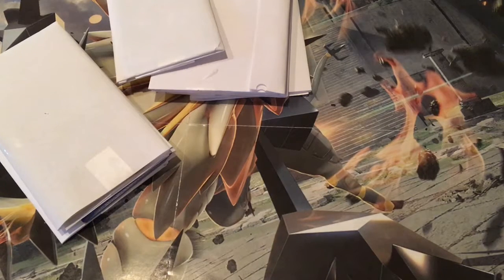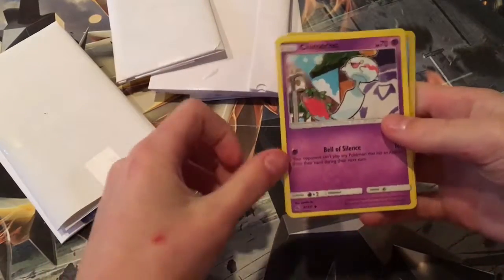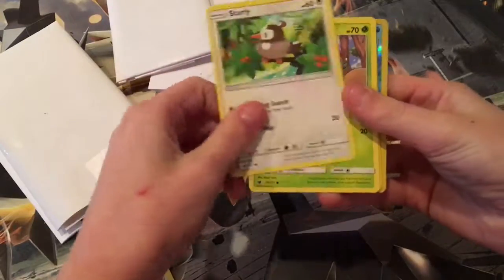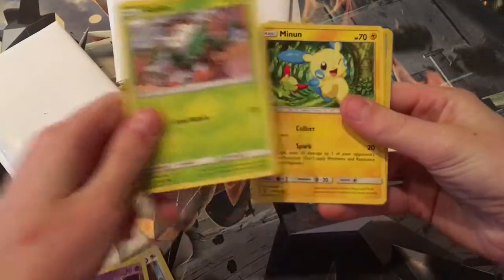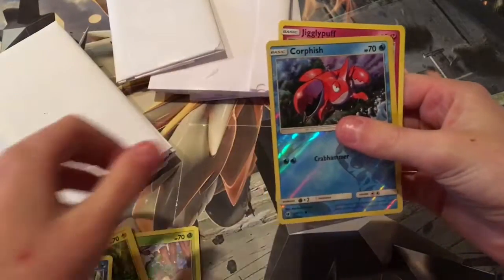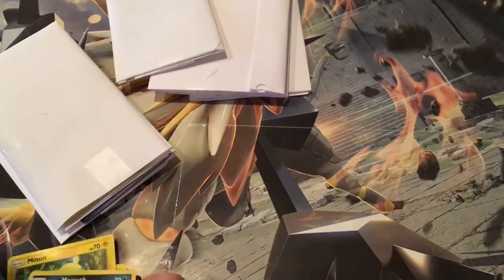We get to keep whatever card we get. So we have a Bumblebee, Chimecho, Nemo, Starly, Skiddo, Minun, Lola, Meowth, Corphish, and a Jigglypuff. Now he's gonna open up his pack.